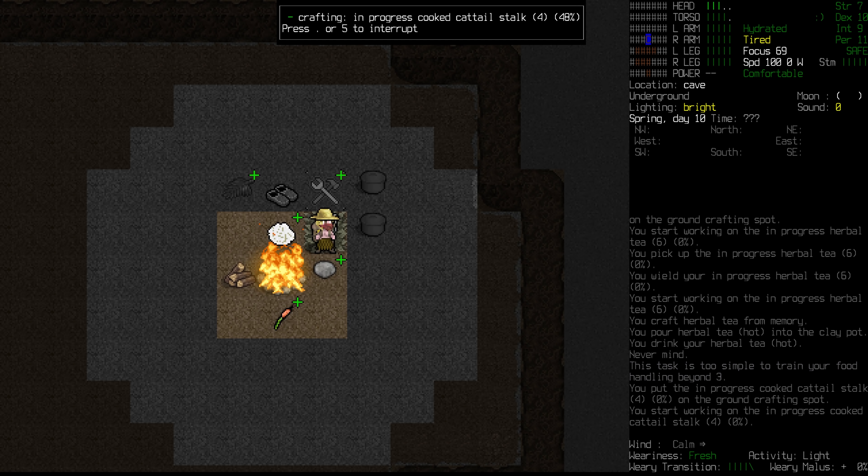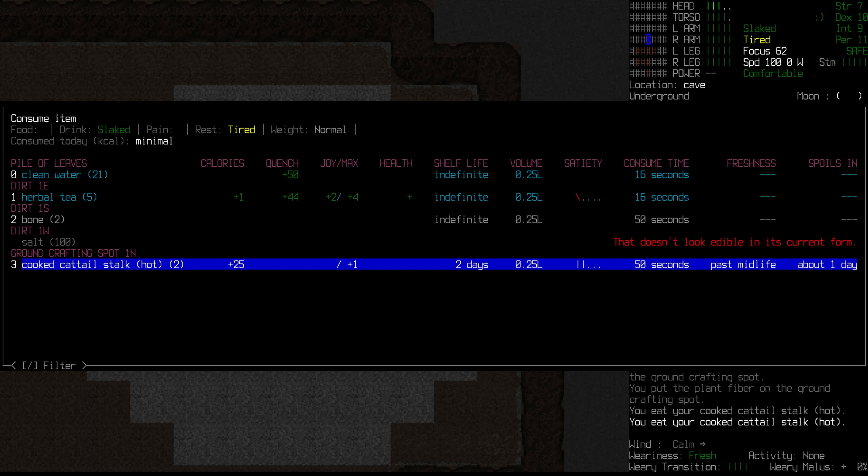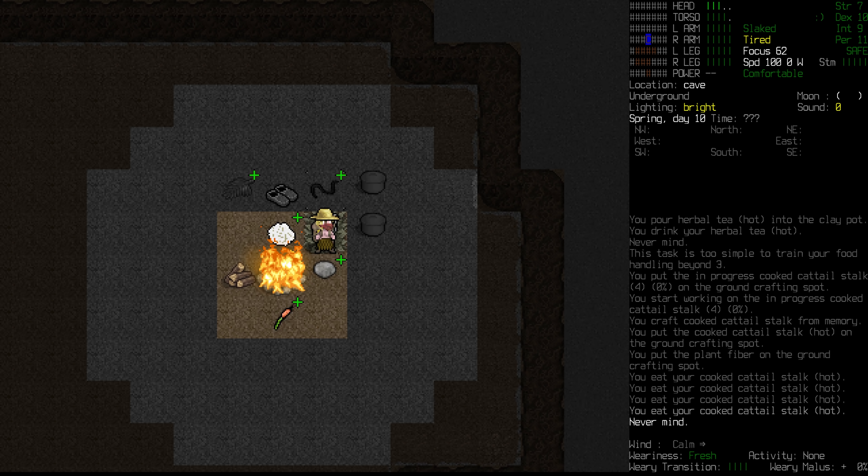Hilma wakes by her fire, unsure of how much time has passed, but she's slept at least a little while. Hunger stirs her, but she's been eating well. She's certainly come a long way from being on the brink of starvation as she was back in the old world.